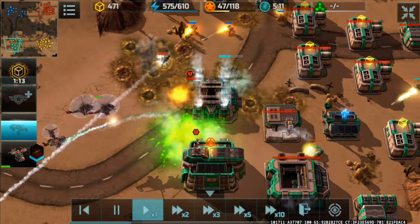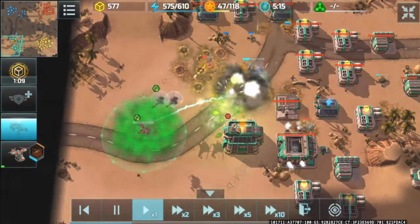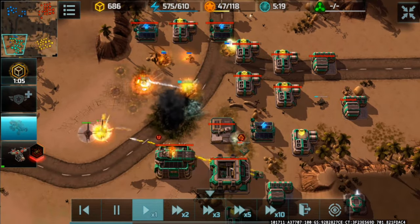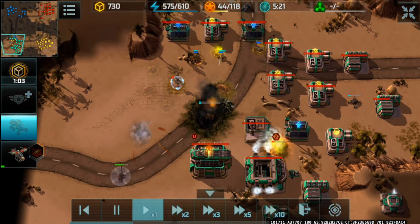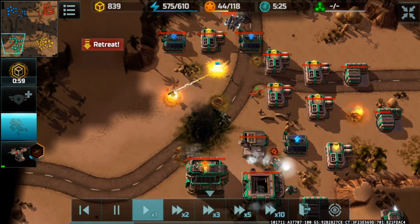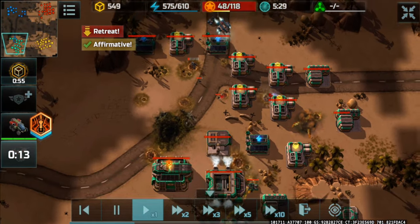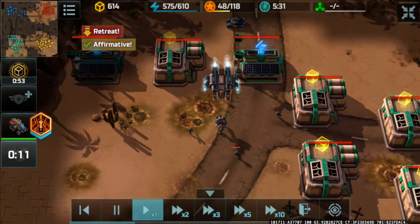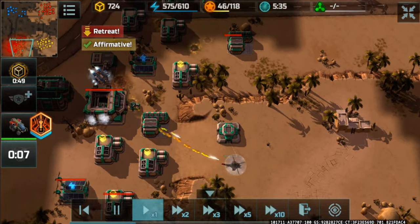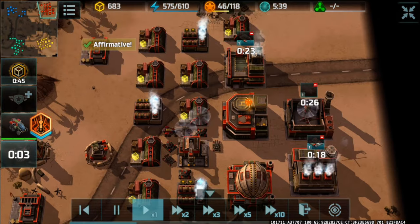Now we're going to have to try and take down this vehicle factory. However, that one Typhoon is firing at my Wasp. Cerberus has been completely ignored. The Mole is drilling that annoying vehicle factory. Acid Burn — softening up that building right there. This has been a very successful attack with a few units invested, taking out a vehicle factory and also an X facility.